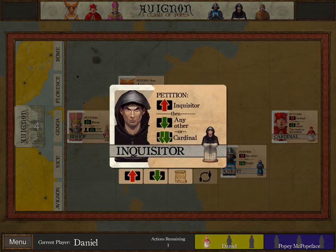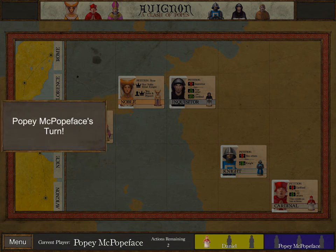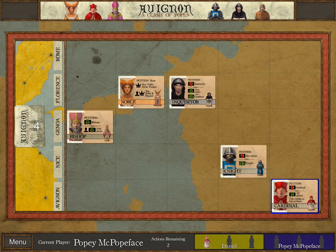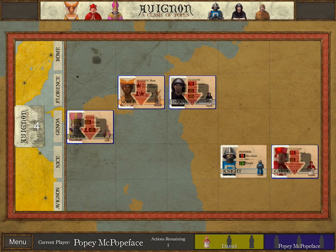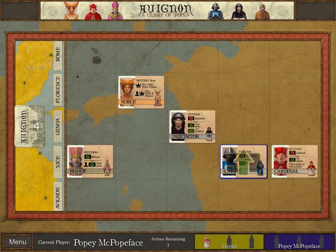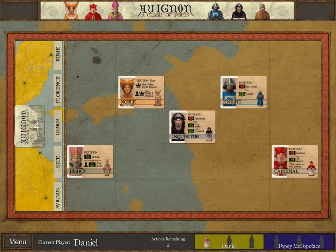All that is in the past. Let's go ahead and petition the Inquisitor, bring the Cardinal closer to me — and that will be all of my actions. I'm going to try to push for my opponent to get a Noble and for me to get a Knight. Wait — no, that would be his victory, not mine.